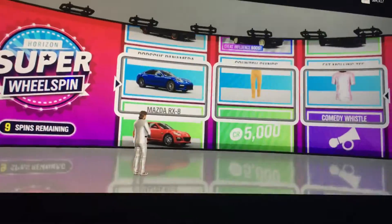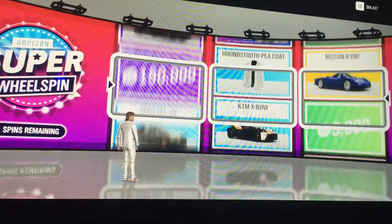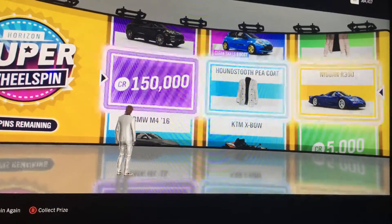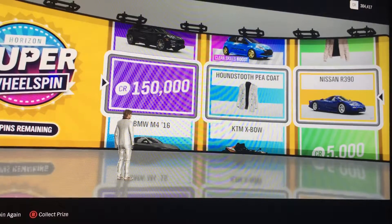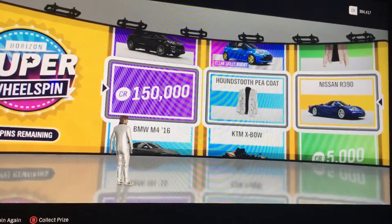Spin number one: we get a Nissan R390 right off the bat. Could have got a Forza Edition up there but it's fine — 150k, I'll take that — and some coat. Eight spins remaining.